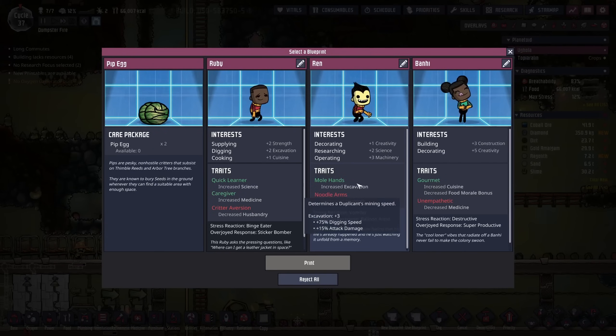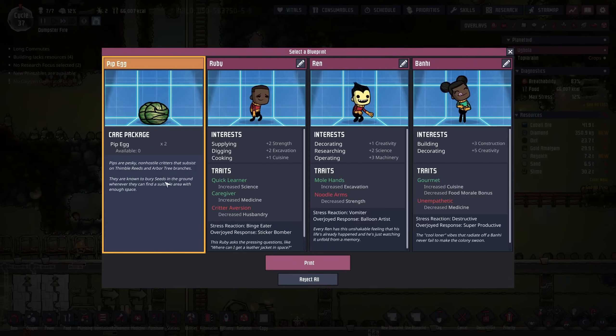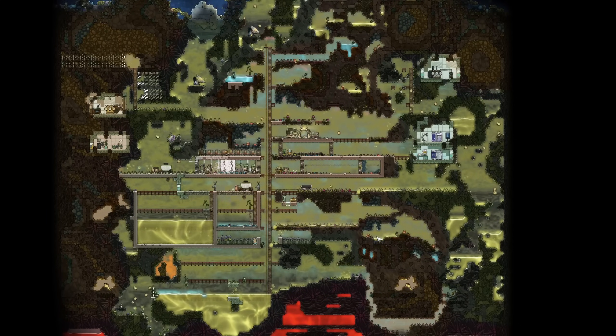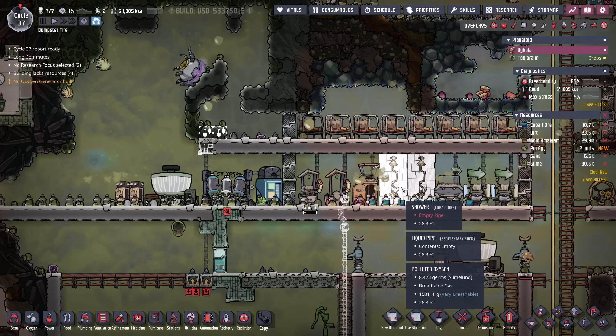Cycle 37 pod has managed to give us a pair of pip eggs! We thought we were going to have to go next door to grab them, but looks like we're going to have a little bit of luck here — well, if you can consider this dumpster fire luck.